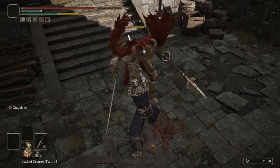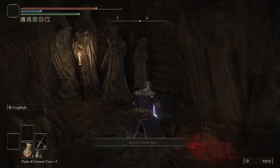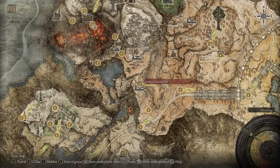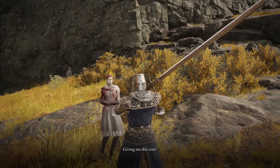The Valkyrie's Prosthesis will be guarded by a Cleanrot Knight — after you dispatch him, open the chest and get the Prosthesis. Return to Millicent at the Erdtree Gazing Hill Site of Grace, give her the Prosthesis, and exhaust all of her dialogue.